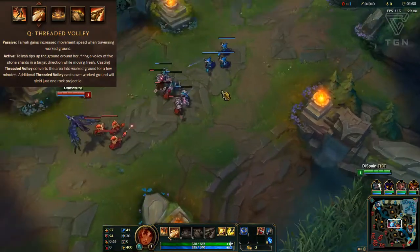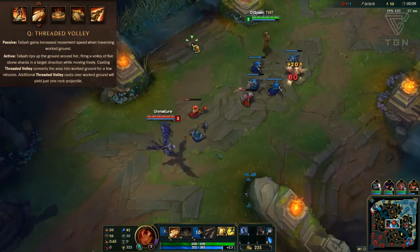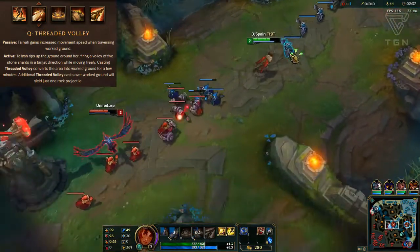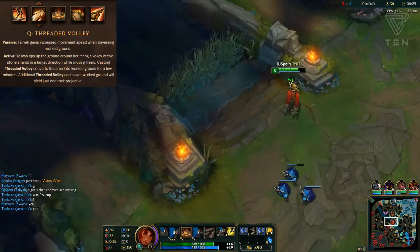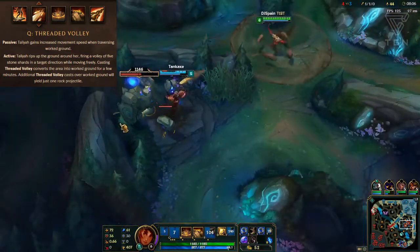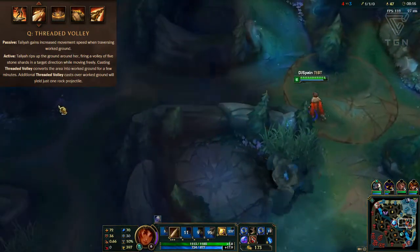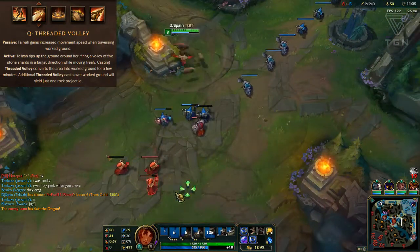Moving on to her Q, Threaded Volley. You cast it and rip up the ground around you in a circle, then fire that ground at your target, moving around freely as it fires up to five stone shards. Casting it creates worked ground around you where your passive activates. Walking on that worked ground grants movement speed, and if you cast another Q while standing in it, instead of five shards you fire only one — but half the mana cost is refunded. In lane, spread out those worked ground areas so you don't limit your damage output.